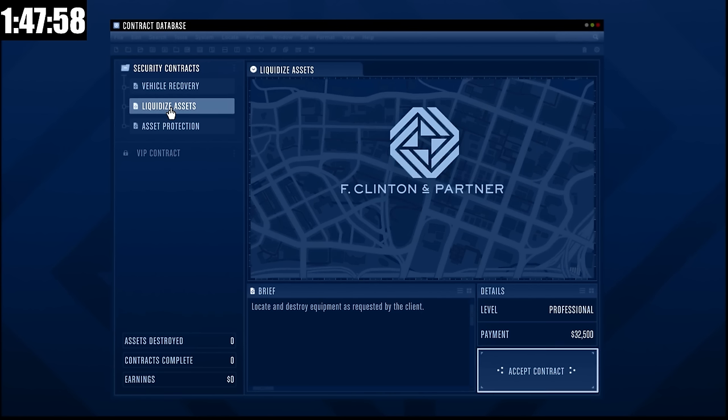When we get in here, you can see there are three different contracts we could choose from. Liquidized Assets and Asset Protection are two of the worst, so I am going to go for vehicle recovery. The payouts do vary depending on the level of difficulty — it ranges from professional to specialist and specialist plus, with the highest difficulty paying out the most, usually $60,000 or just over. Asset Protection at specialist is $52,500, but for the two professionals it's only $32,000. I'm going to go for vehicle recovery and get into our first security contract.